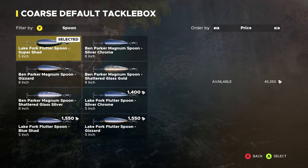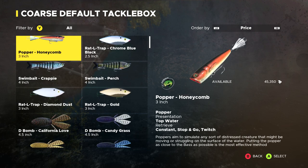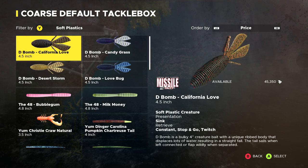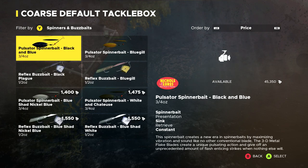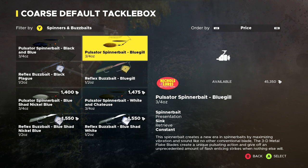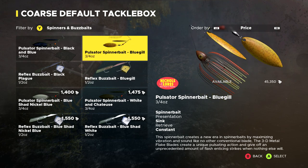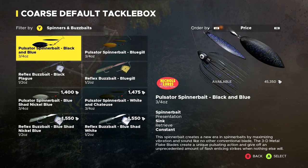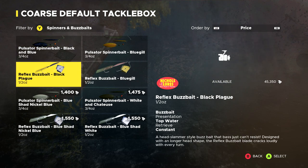Things that work well in those conditions: rattle traps could be good, soft plastics are good as well, but for nighttime spinner baits are where we're gonna go. We'll try the Pulsator spinner bait in bluegill and the black and blue, and I'm also gonna try the Reflex buzz bait.